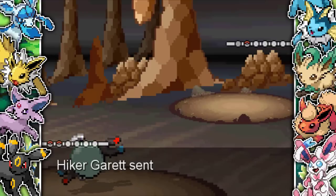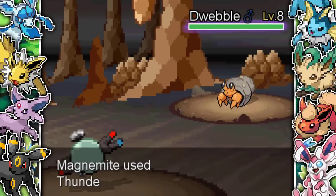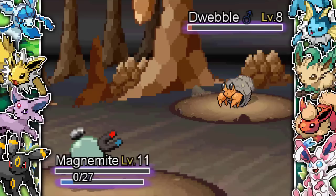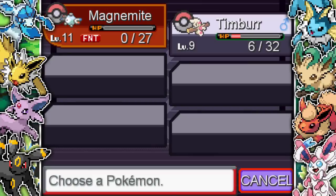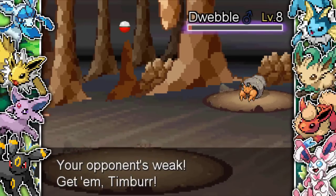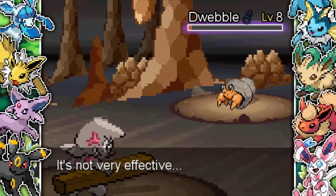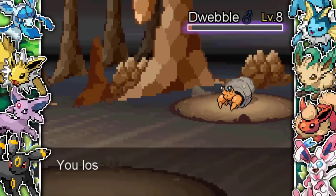He then brings in the Dwebble again, and I never thought I'd find so much trouble battling a Dwebble. I go for a Sonic Boom, it lives on about four HP. Then he hits me with Rock Blast — hits four times, kills my Magnemite. I come in with Timbur thinking we should be fine — Timbur should outspeed a small bug with a massive rock on its back, but apparently not. Timbur was not fast at all and got absolutely annihilated by another Rock Blast. I bloody lost to this hiker again. This is just a random trainer and I've already lost twice to him.